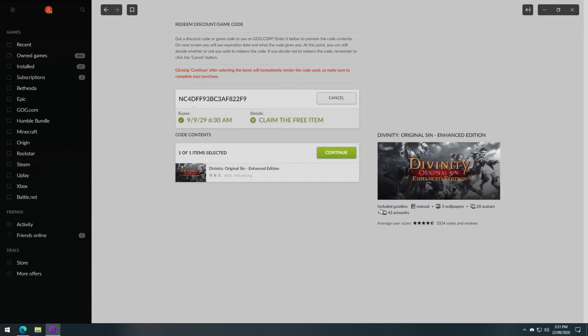Now that you're past that, you should see a confirmation screen where you can select 'Continue' to redeem the game. Click that and it will take you to the game in your library where you can go ahead and install it.